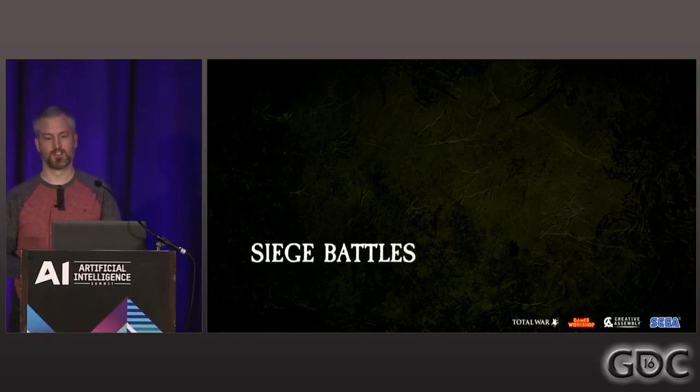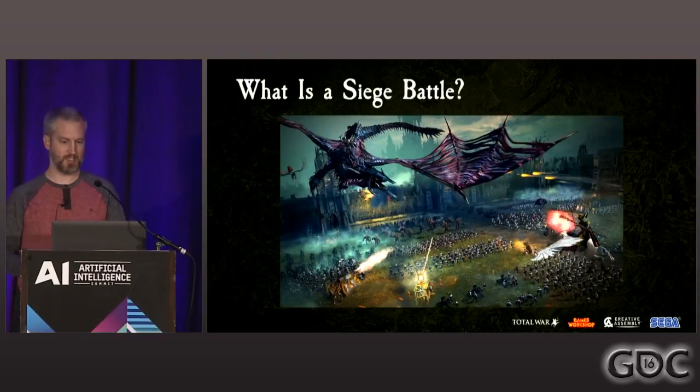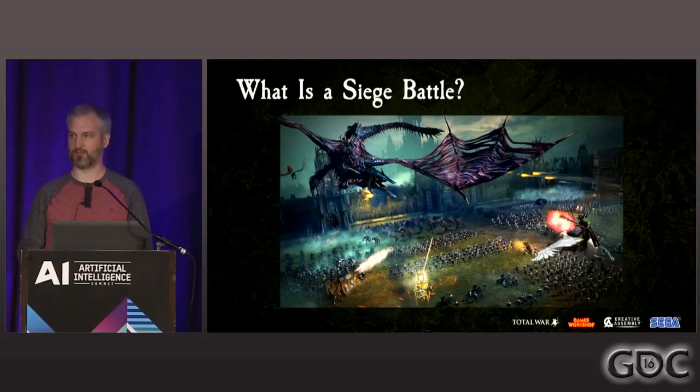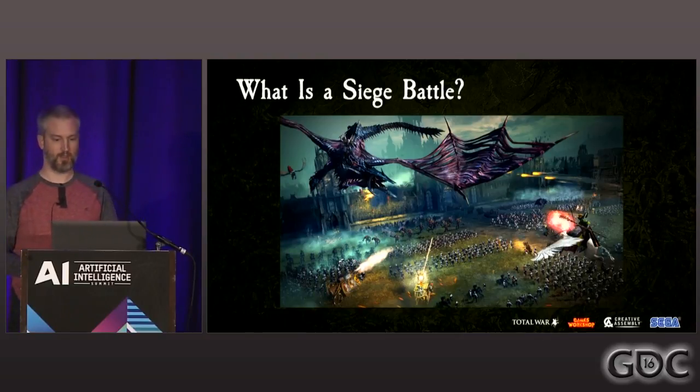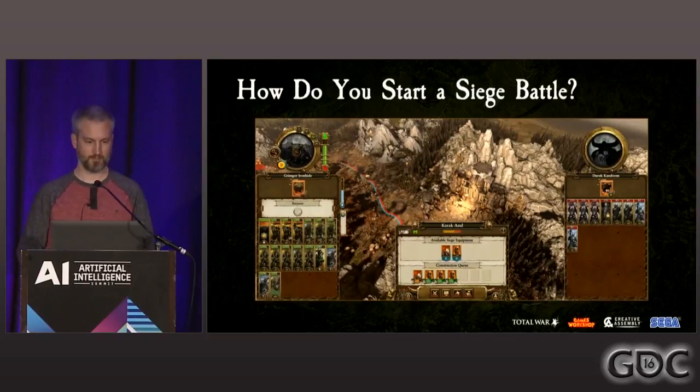Siege battles are major battles over a well-defended walled city. They show off some of the biggest and coolest cities of each faction, and they're intended to be high-stakes battles with significant strategic impact on the campaign. Sieges are triggered when an army attacks the capital of a province on the campaign map. The defenders can hold out for several turns before beginning to suffer losses due to attrition — being starved out, essentially.